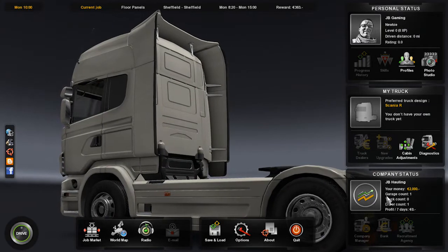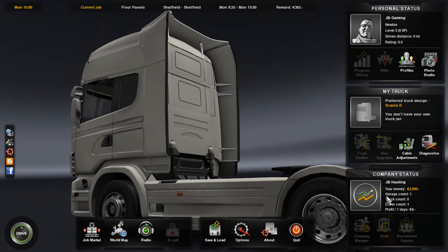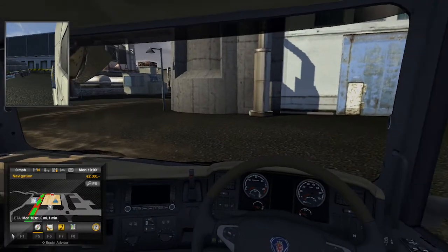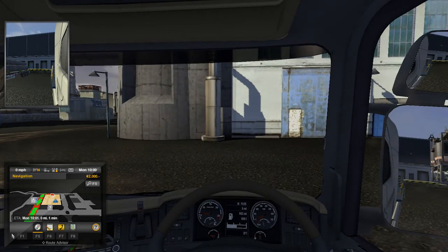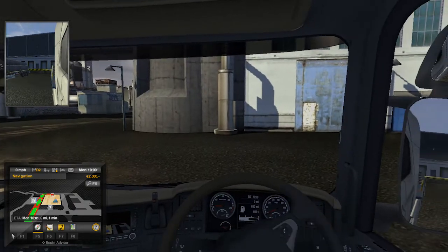Obviously, start off with a tutorial, which I've skipped through, but we do get the first drive, so let's go for this. Here we are in our lovely Scania. I've started off in Sheffield, so we are in a right-hand drive, so we'll be driving on the left-hand side of the road. Let's go.